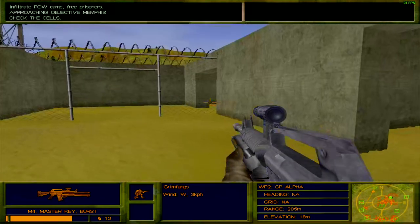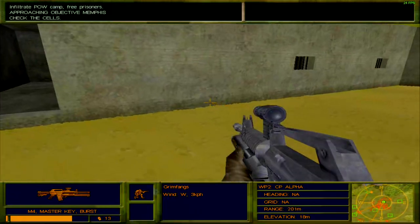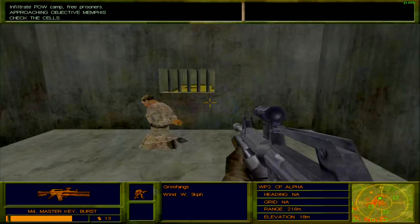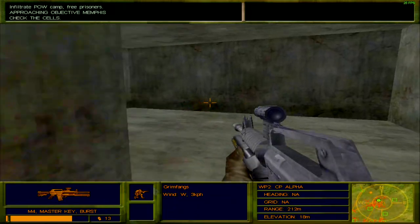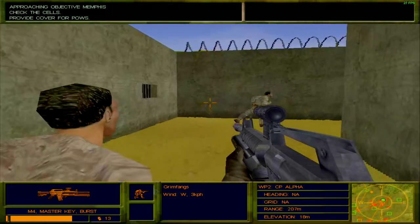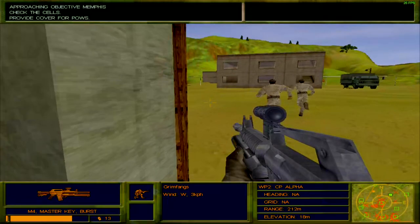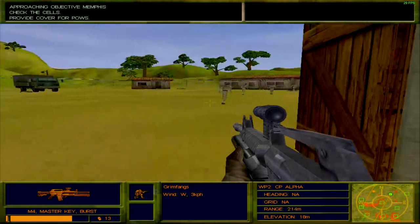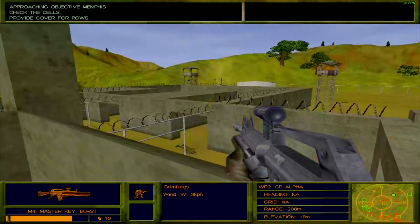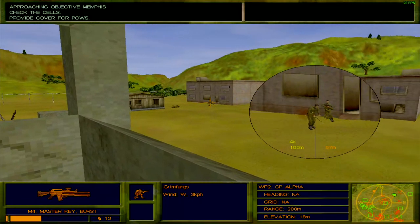Bravo King 6 — check each cell for prisoners. As far as I remember there were no more enemies in here. We can just walk up to these cells. Approaching objective Memphis. Get our guys over to the armory and get some weapons — the POWs will do that themselves, they are military men after all. But our task right now is to protect them and make sure that they do not die an untimely death. To that effect we need to start shooting at all the enemies that show up, while protecting them.